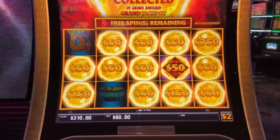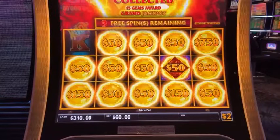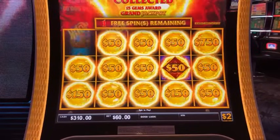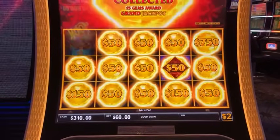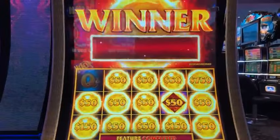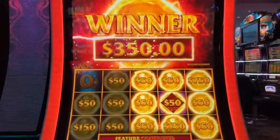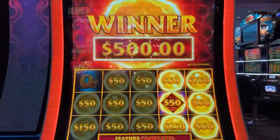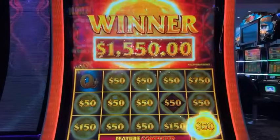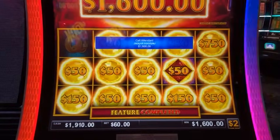I can do quick spins in the bonus round — dangerous, see I did it. Just once will get us ten grand. I don't think it's going to happen but that's okay. All right so we got back-to-back hand pays here. $1,600 on that $60 max bet. Locking down machines here at Foxwoods today — easy money.